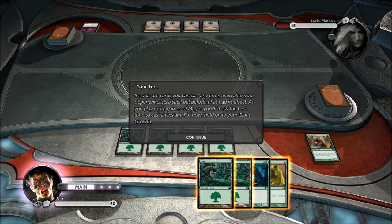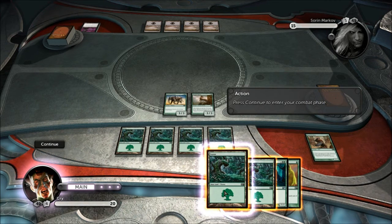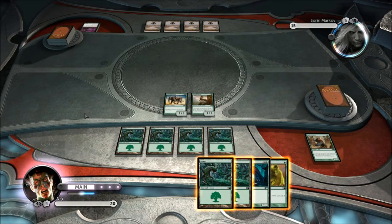Instant cards are cards you can cast anytime — even after your opponent has cast a spell and before it has made its effect. As you play more games of Magic you'll know the best time to cast an instant. For now, hold on to your Giant Growth, which is the card I've just drawn.